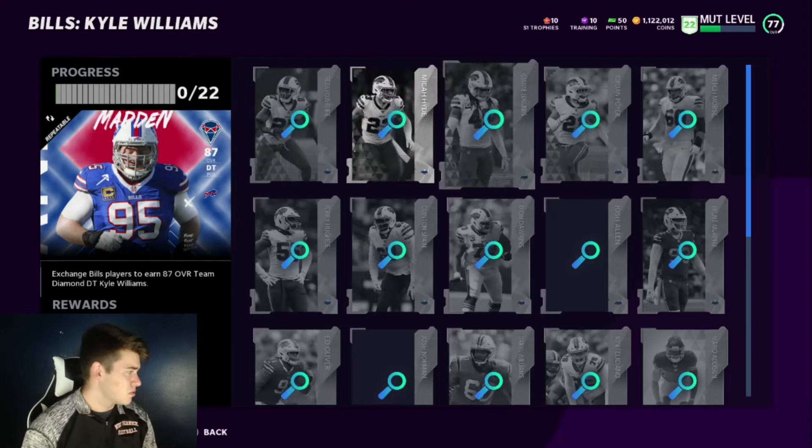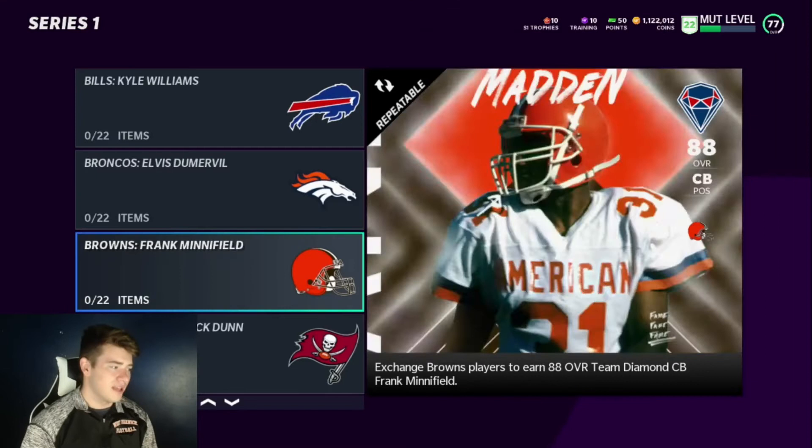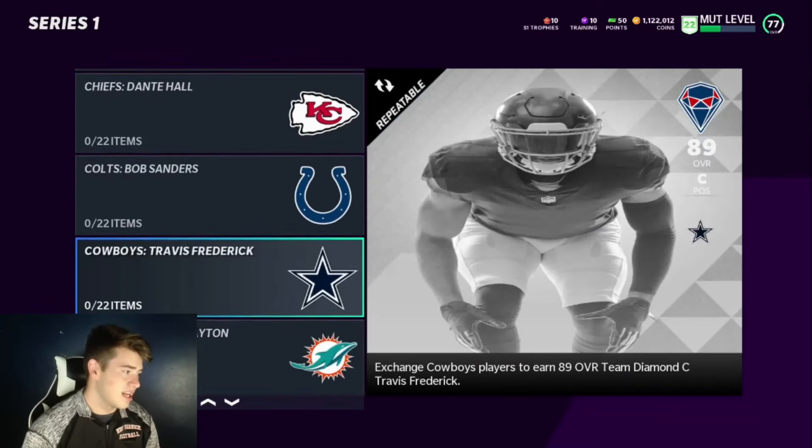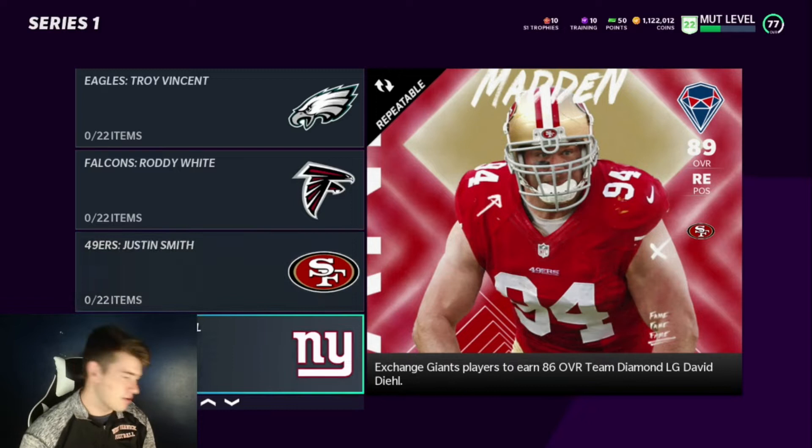Like this Bills one, I know won't be super hard. But there are some teams that have golds that do go for a bit more. The Buccaneers have 89s, the Chiefs have an 89, the Cowboys have an 89. Teams that have higher overalls tend to have a higher overall team diamond, because you're not going to put higher overall cards into a set and not get a better card back.